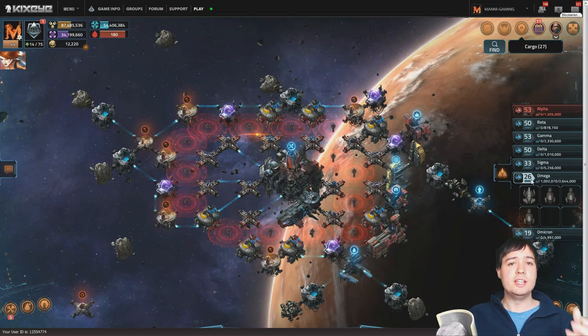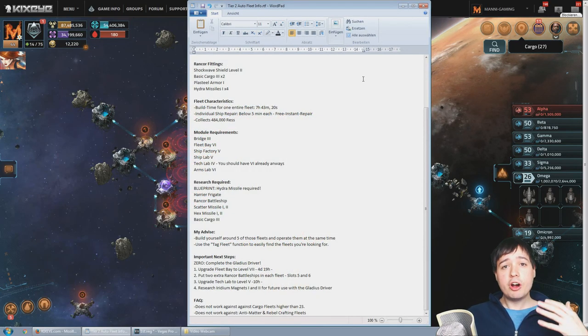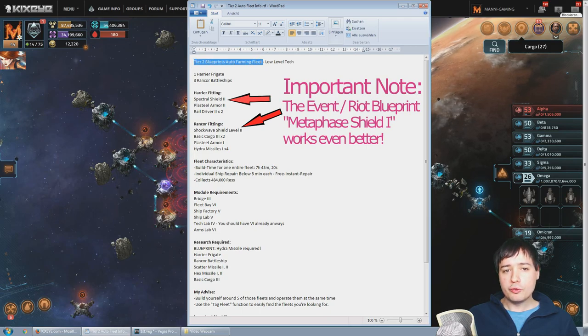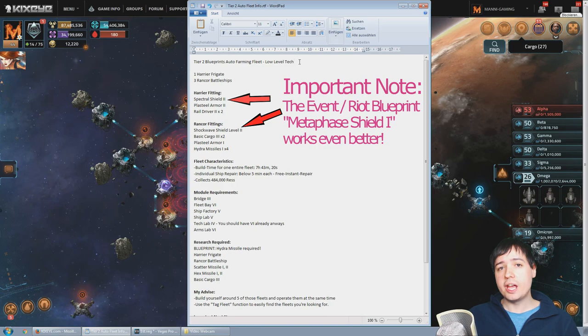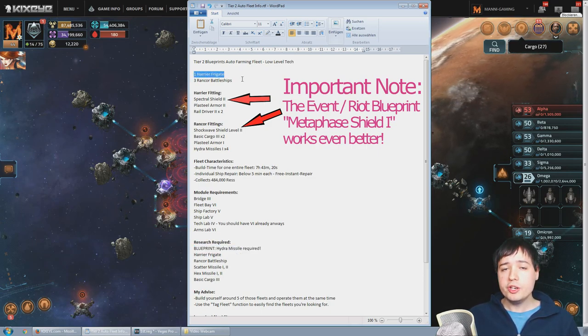Of course, you use multiple fleets — not just one. You use like four or five of them and operate them all at the same time. That's how you get the blueprints insanely quickly and also fill up your resources very fast. Here we are in my document that I always prepare. This is the tier 2 blueprint auto farming fleet, low level tech. I cannot say regular research tech only because now we're using the Hydra Missile blueprint as a requirement. But you should really have that by now. Here we have one Harrier Frigate and three Rancor Battleships.